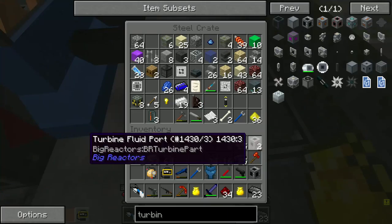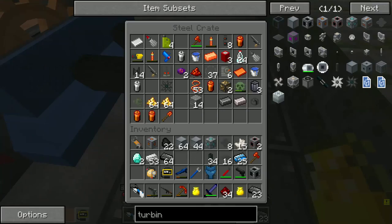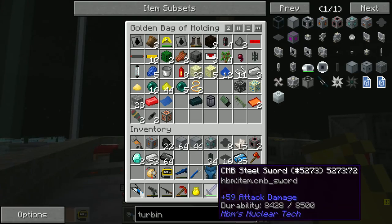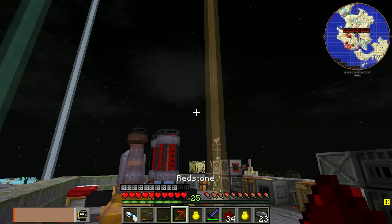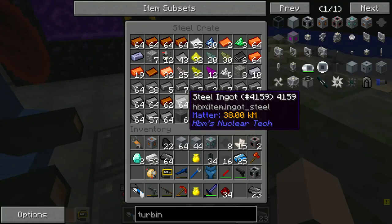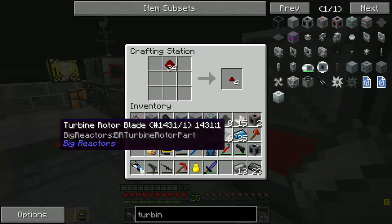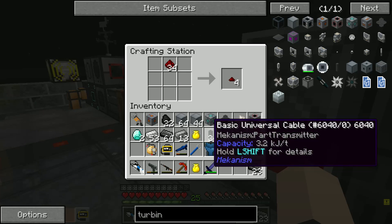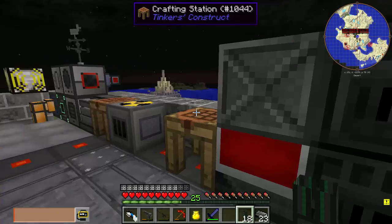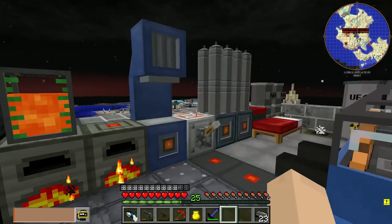Next we're going to need — I have too much stuff in here. Gravity gun stays, because it's cool, that's it, there is no other reason. We already have cables, but I don't know if it's enough. I know I had cables somewhere. Logic transport — oh yeah, that's helpful. Okay, I guess we're crafting more cables then because I couldn't find the ones I needed. They're not too expensive anyway.